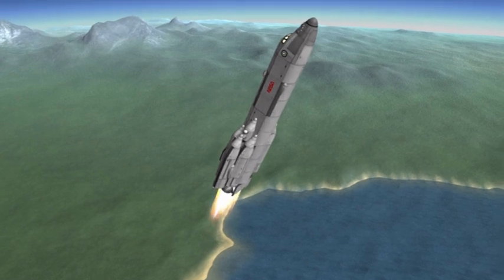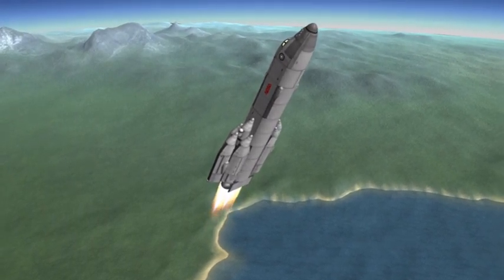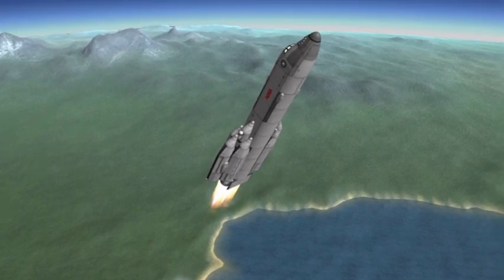I'm pretty sure the vehicle in the trailer that we see — that is possibly Sojourner 1 — has heat shield tiles because it is also an SSTO.